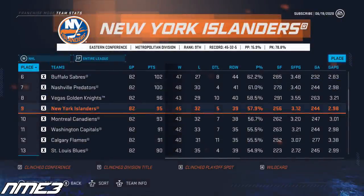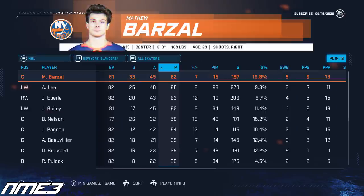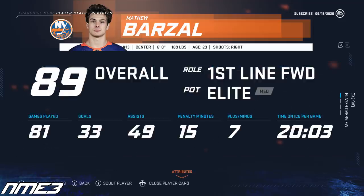In year 1 the New York Islanders have a pretty solid season finishing 9th in the league and making the Stanley Cup playoffs. In the playoffs they match up with the Washington Capitals, who went on to win the cup, and lose to them in just 5 games. Matt Barzal's regular season was a good one — nearly a point per game — as he scored 33 goals and 49 assists for 82 points in 81 games. In the short 5-game playoff run he didn't record a single point and was a minus 4. Good regular season, awful playoffs, and with this we see him increase up to an 89 overall.